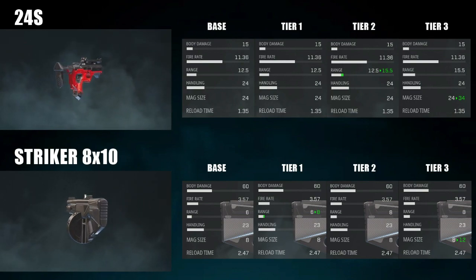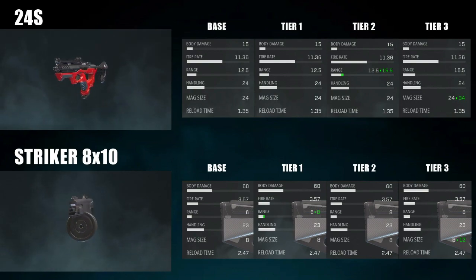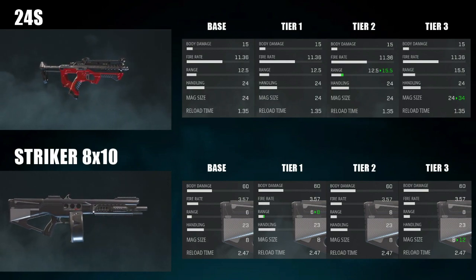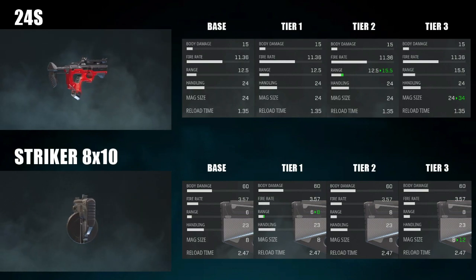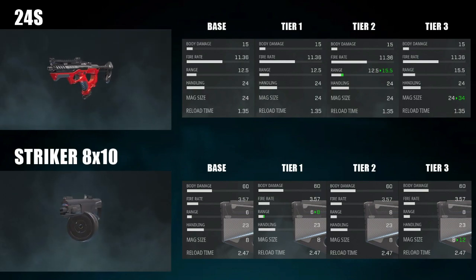Her second primary weapon is the Striker 8x10, and this is a ruthless automatic shotgun that does massive damage when you're up in somebody's face. But if you're missing any of the pellets, or if you're trying to shoot at range, it is a bit lackluster. As you upgrade it to tier 1, you increase its damage range ever so slightly, but very unimpactfully. At tier 2, you increase its hipfire accuracy, and at tier 3, you increase its magazine size from the base 8 to 12.